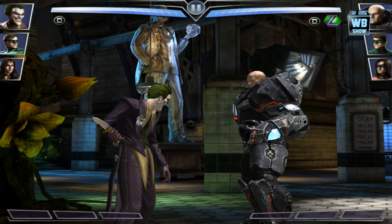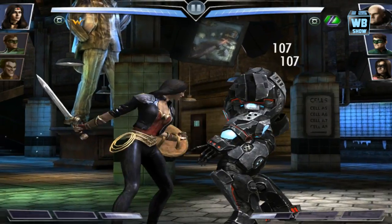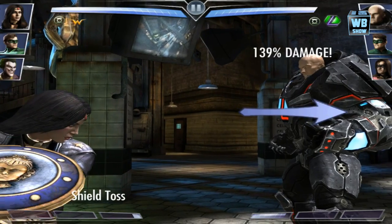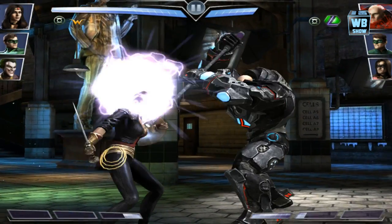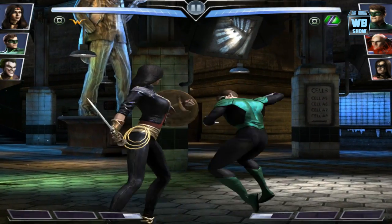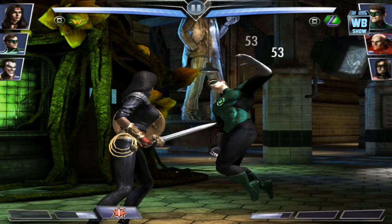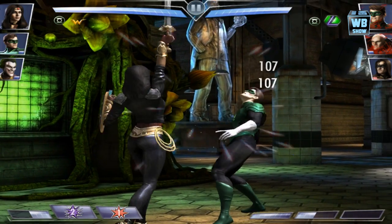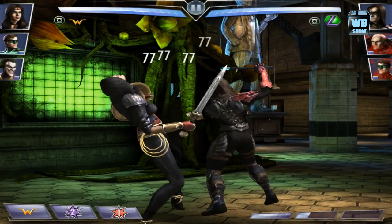We're swapping out to Wonder Woman again and doing a swipe attack, a tap attack, and then the finishing move — Shield Toss. Really simple. Lex is not happy. Green Lantern, I thought we were friends — why are you punching Wonder Woman? We're going to use the second attack but he blocked it.